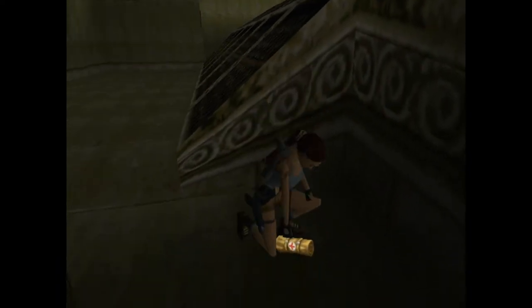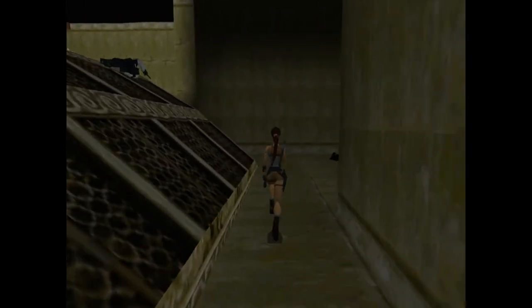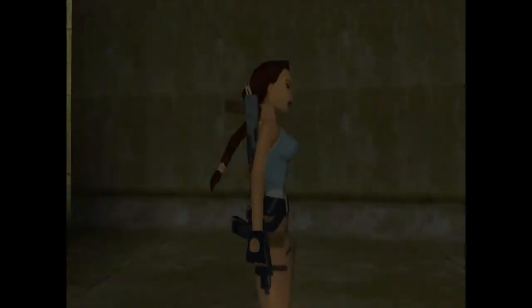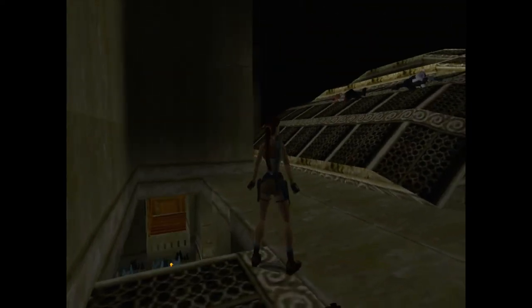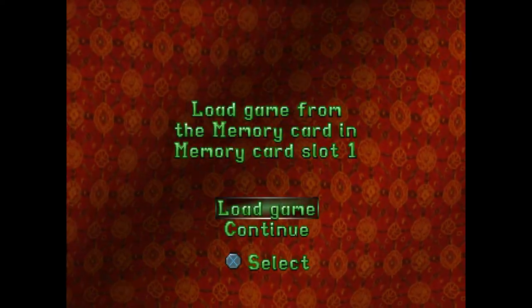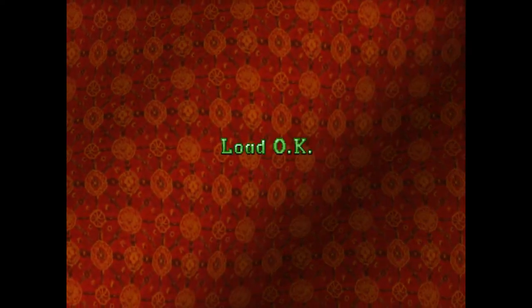There is a shortcut you could take for the rest of the level, but you will miss some secrets maybe, and potentially some items. Down there you can see the third secret — that's awesome. I'm actually going to save my game right now so I can show you how to get down in there. I just loaded my game — I'm good at that.